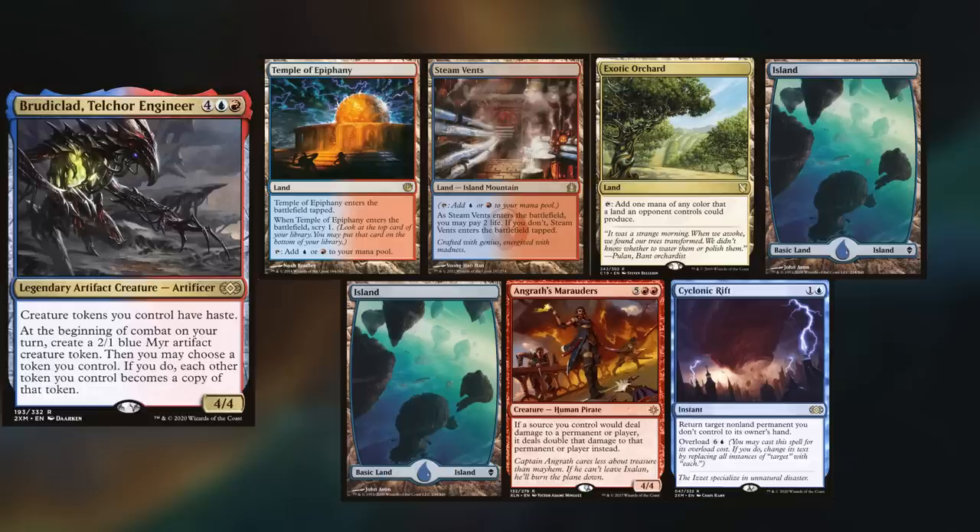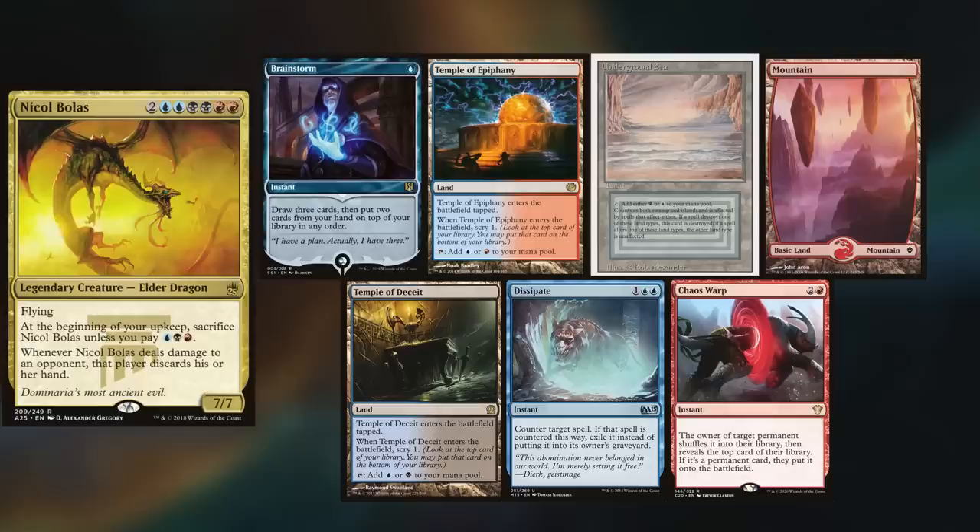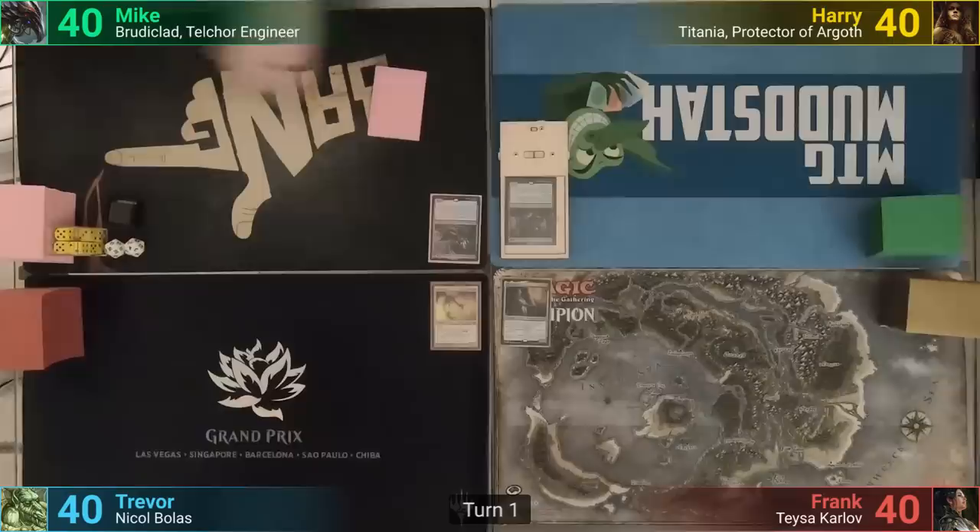Mike is playing Brutaclad, keeping Temple of Epiphany, Steam Vents, Exotic Orchard, two Islands, Angrath's Marauders, and Cyclonic Rift. Trevor is playing Nicol Bolas, keeping Brainstorm, Temple of Epiphany, Underground Sea, Mountain, Temple of Deceit, Dissipate, and Chaos Warp. Harry wins the die roll and starts us off.